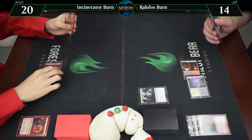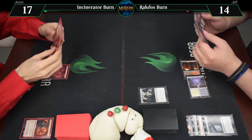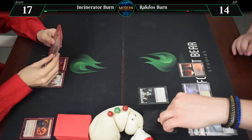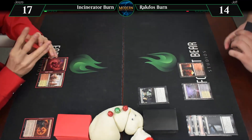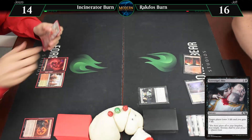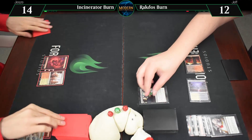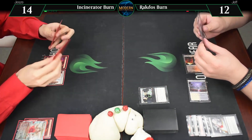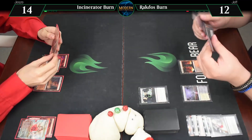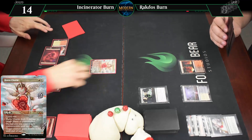Draw. Here's an Inspiring Vantage coming in untapped — pass the turn. Untap, drop, attack — going to 13. Sovereign's Bite you — going to 14, 16. It is your go. End of turn, Boros Charm — 4 damage, going to 12, getting an energy. Draw. Here's a Scalding Tarn — pass the turn. Untap, draw for turn. End of turn, Boros Charm — 4 damage, going to 8. Crack this going to 13, fetching a Sacred Foundry.